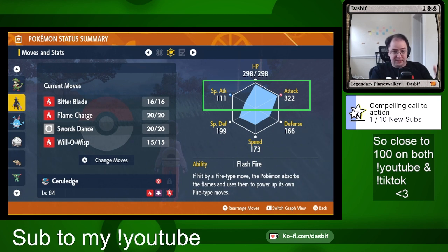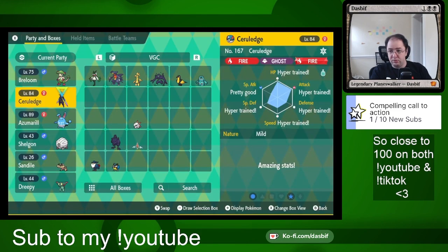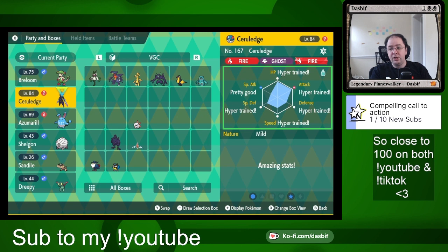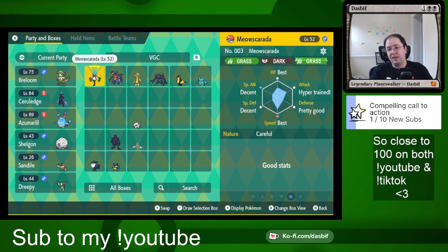That's the easiest thing. Hyper training is then also easy — it's just a little expensive. You need to use bottle caps, which cost 20,000 money a piece. And so then you can increase your stats via hyper training, which is the same as best. My Masquerada's HP and speed were already best, so you can't hyper train those, but my attack was bad so I hyper trained that. I just haven't spent the money to do my special defense and defense on it yet.